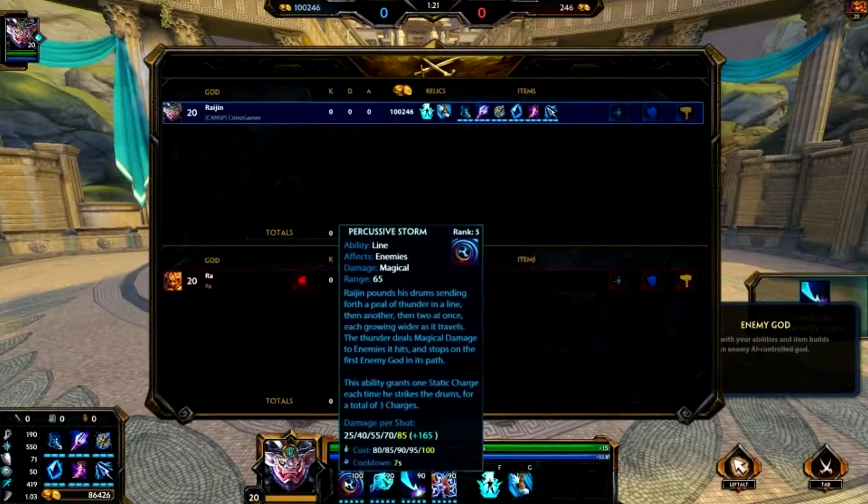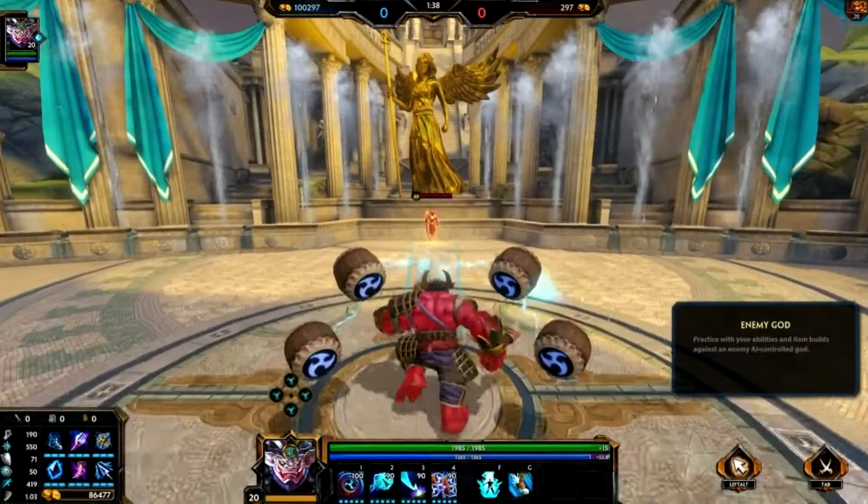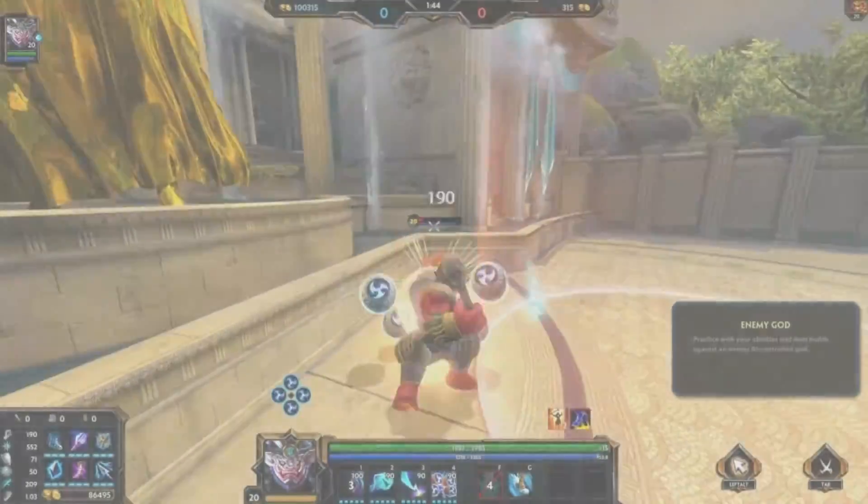His first move is called Percussive Storm. What it does is he pounds his drums, sending out basically like a peel of thunder in a line, then another — two lines total. It happens really fast and it does a great deal of damage. As you can see, it does a significant amount of damage to him.